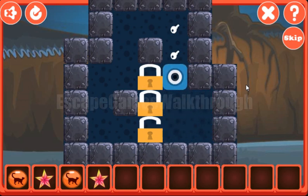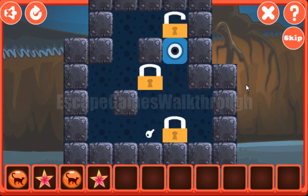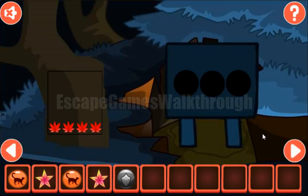Now let's play this game. Our task here is to move locks to the positions with the keys. The first lock is on its position, then the second lock and the third lock. We've got the shield, going further.